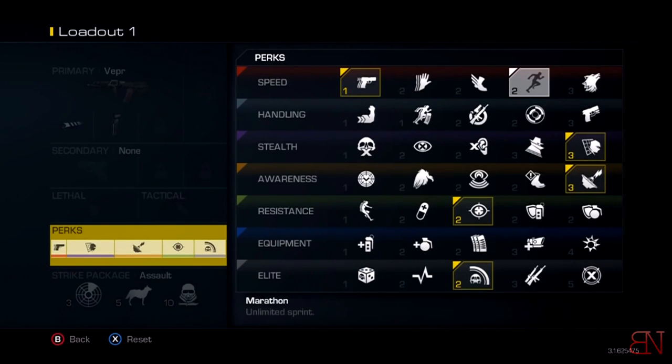A lot of people tend to use those perks on their class setups — including me, until I realized this. When you become cranked you automatically get Sleight of Hand, Agility, Stalker, Quick Draw, and whatever the perk is that helps you swap weapons faster. You get all that stuff for free just by getting one kill in this game mode.